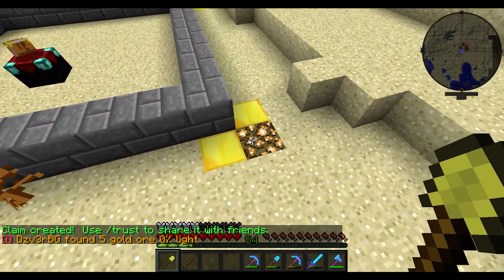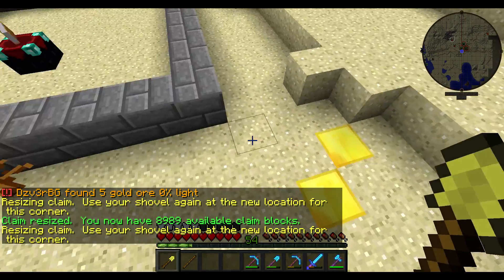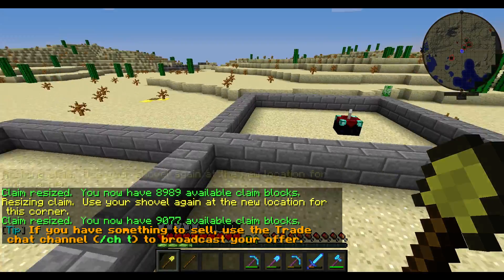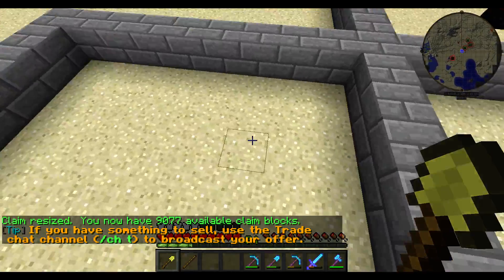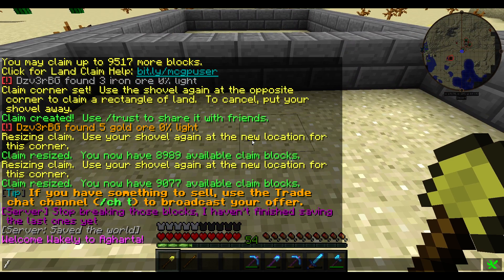If you want to resize your claim, just right-click one of the glowstone blocks with your golden shovel and click a new corner. You can make it bigger or smaller. I want to subdivide these claims here — I'm going to make it so this chest is public, and these land claims are subdivided with different protections for different people. To do that, you're going to do slash subdivide claims.